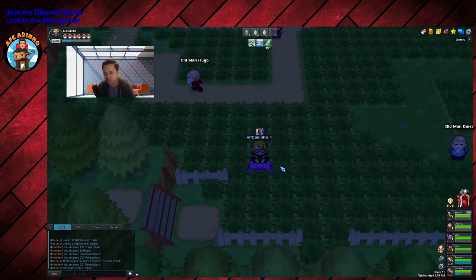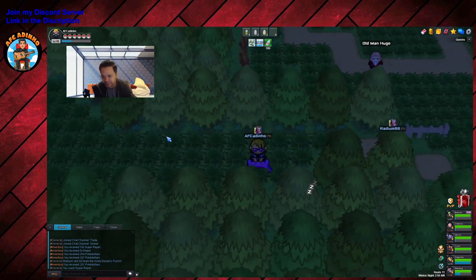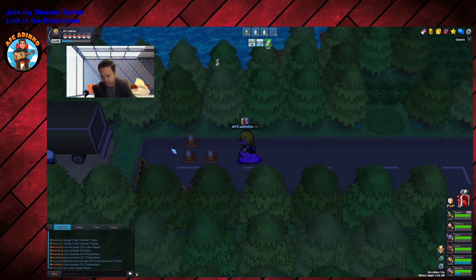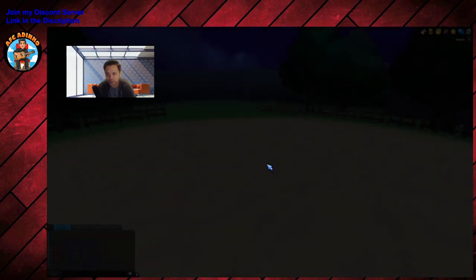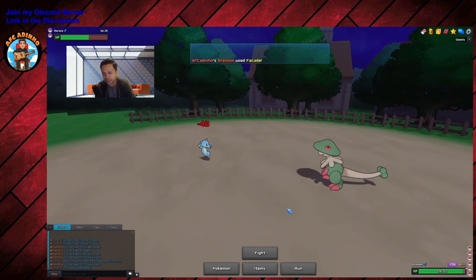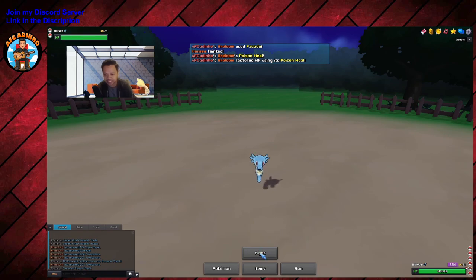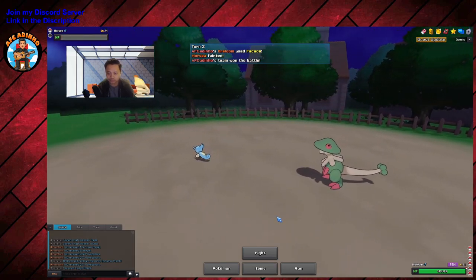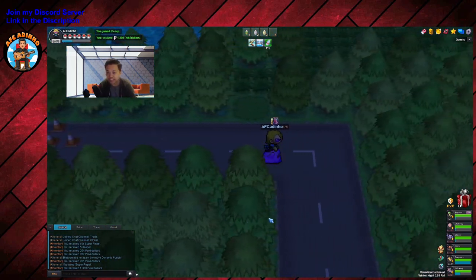Now we come down here. I usually don't use a Repel here but just for the sake of the video — here's also where I cut out a part waiting for Radium. You go down and then to the left, and there's a daily NPC as well. This one uses very low level mons, as you can see level 20. The trainers on Route 11 were also daily NPCs — you can do them every day after the daily reset. This one gives 65 XP, which is really decent considering how easy it is to beat.